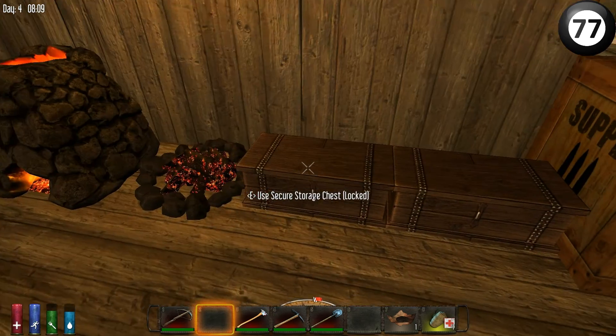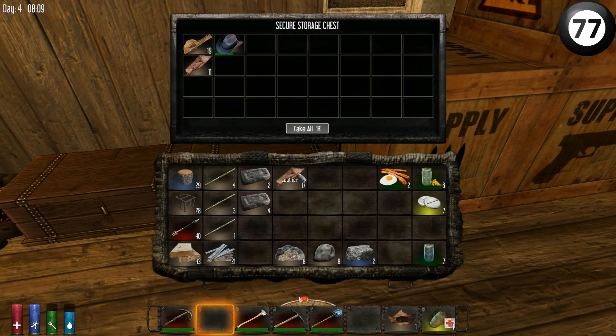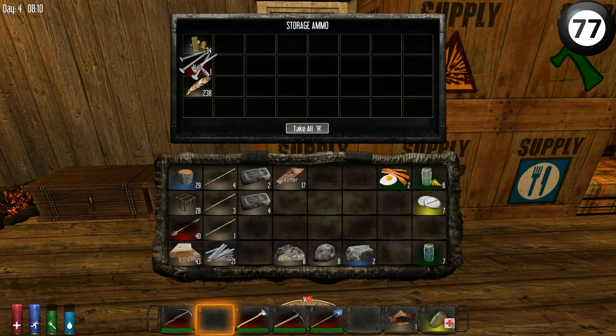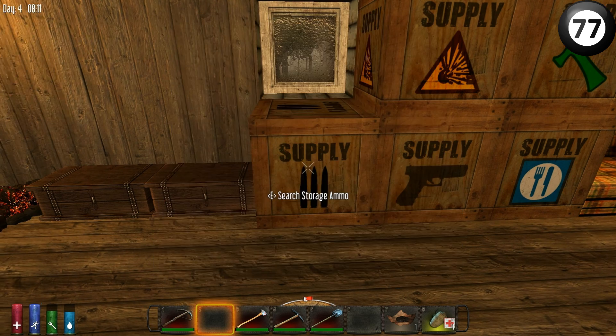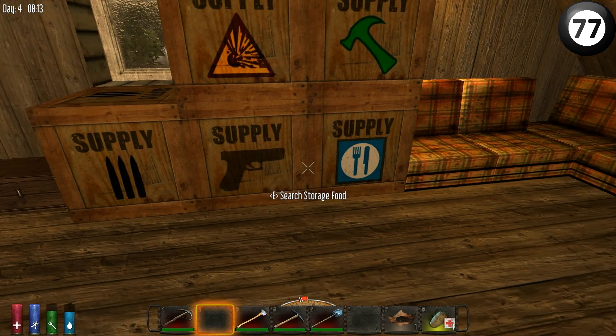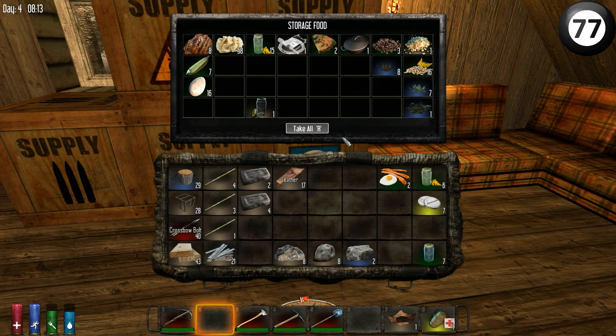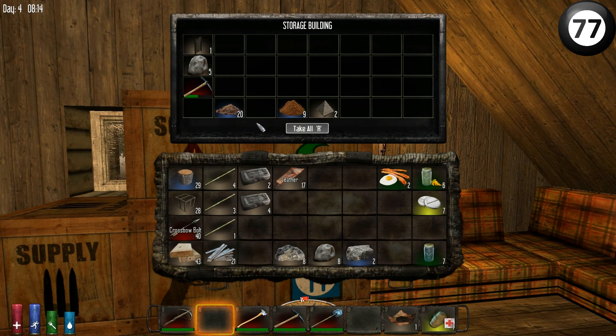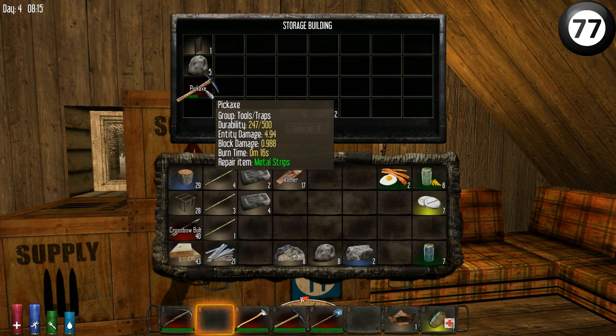This chest here is metals. This is cloths and general crap. The ammo chest I'm going to use for ammo, but at the moment I've only got some casings and a load of feathers for bolts. Weapon 1 is going to be all my weapon bits and actual weapons themselves. I keep forgetting I've got that pistol actually. Food, obviously, that's going to be food, drink, first aid, cooking related, anything like that. Supply is going to be building materials. Spare pickaxe there as well.